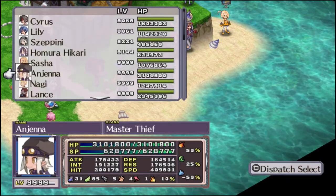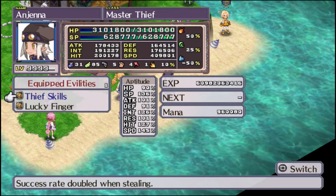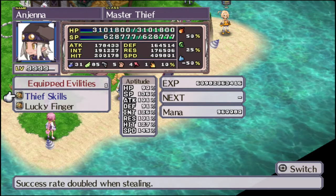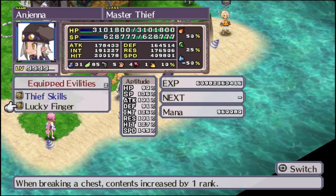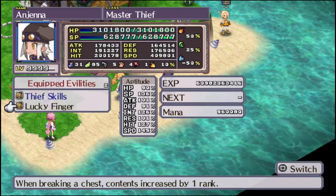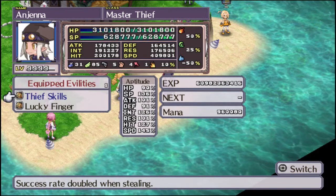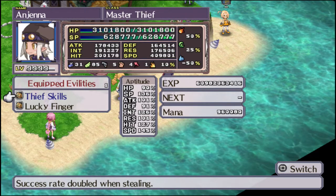Next up: the Thief. Thieves are an absolute necessity in the item world, because you never know what kind of awesome legendary stuff you're going to find. Their Thief Skill ability — their primary claim to fame — doubles their success rate when stealing. Every other class is capped at 50%, but not the thief. Lucky Finger raises the contents of a chest by one item rank when they're the one to kill a chest — very useful, especially in the Land of Carnage item world. They learn four gun skills and four bow skills, and speed is very much in their aptitudes, so definitely prefer a gun over a bow.